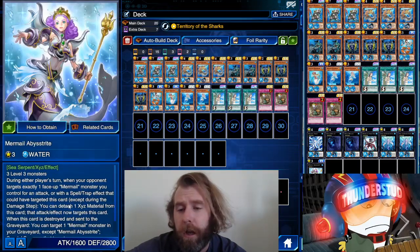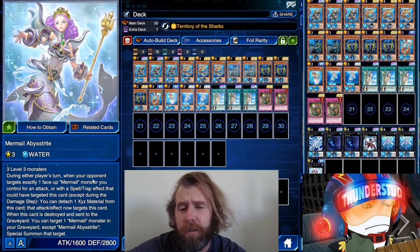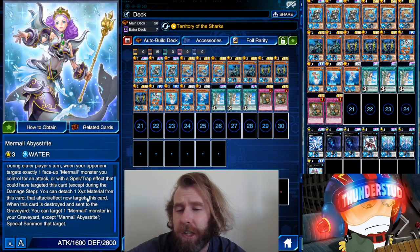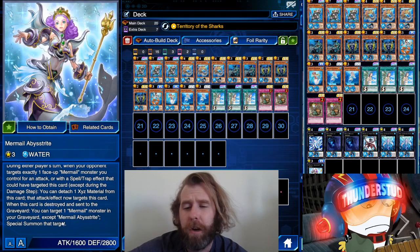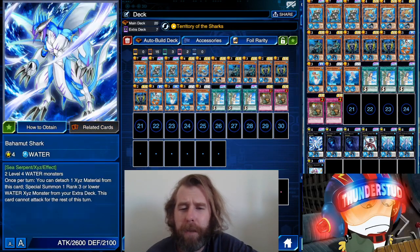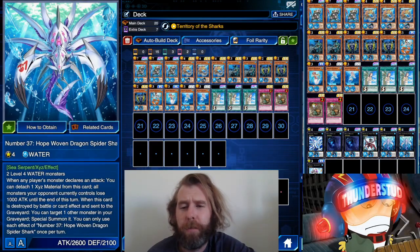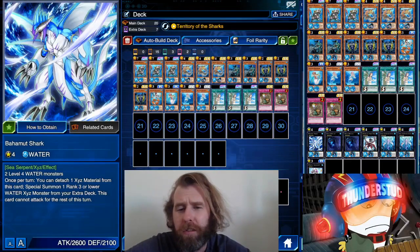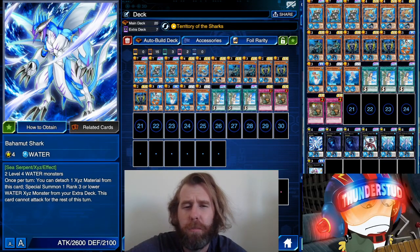We do have Mermail Abyss Strike — she is a Rank 3 XYZ who can be special summoned by Bahamut Shark. Her first effect: when your opponent targets one Mermail for an attack or a spell or trap, you detach and negate it — though you wouldn't do that unless you did a manual XYZ summon. When this card is destroyed and sent to the graveyard, you can target one Mermail in your graveyard, except itself, and special summon that target. Nice little comeback mechanic, but Bahamut Shark is really waiting for some other Rank 3 or lower water XYZ to make his combo worth it.